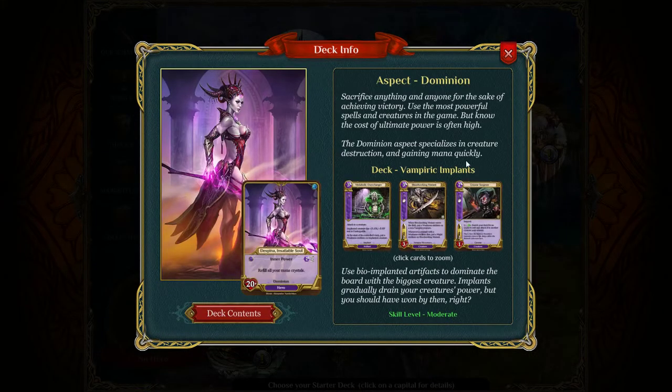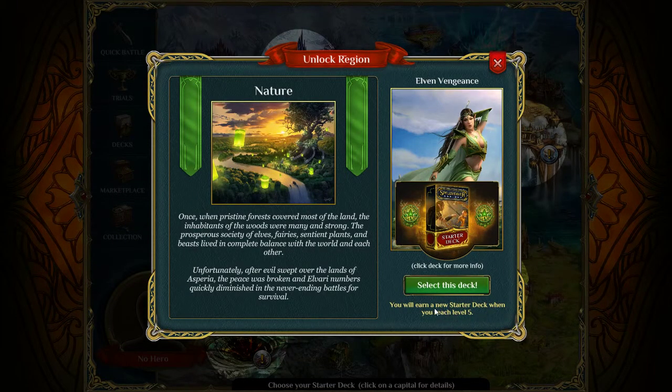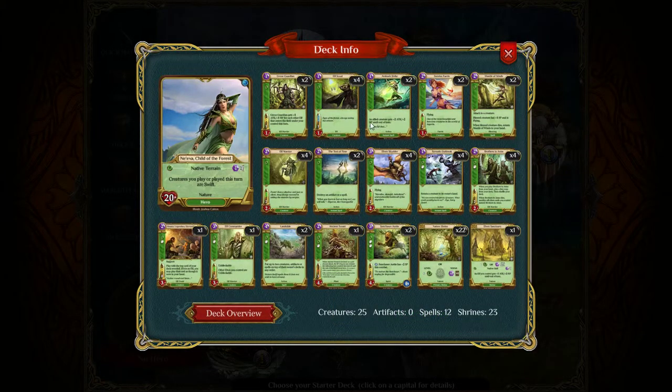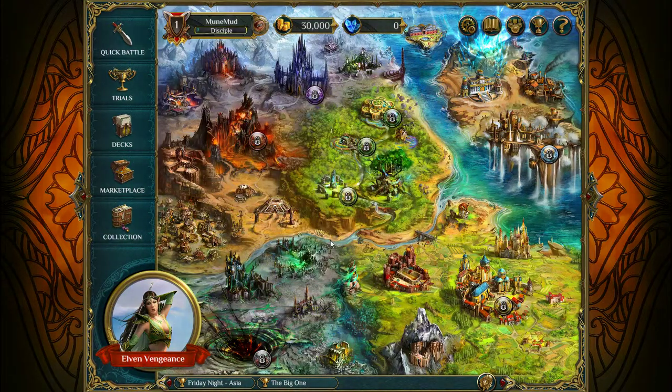Vampiric implants — this is dominion: sacrifice anything and anyone for victory, use the most powerful spells and creatures in the game, but know the cost. Dominion specializes in creature destruction and gaining mana quickly; use bio-implanted artifacts to dominate the board. Skill level moderate. I really like green in Magic — I like coming out with all the creatures, making swarms, buffs. I might do nature. You know what, I'm going to choose this one — select this deck. Spellweaver starter deck — yay for me!